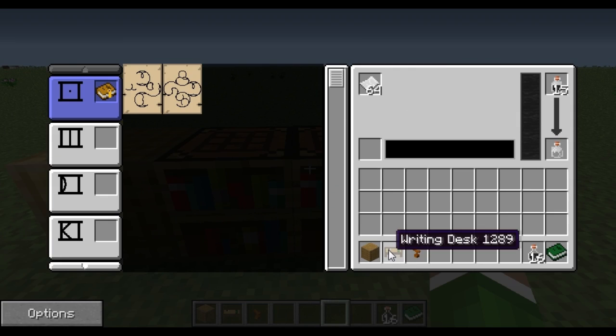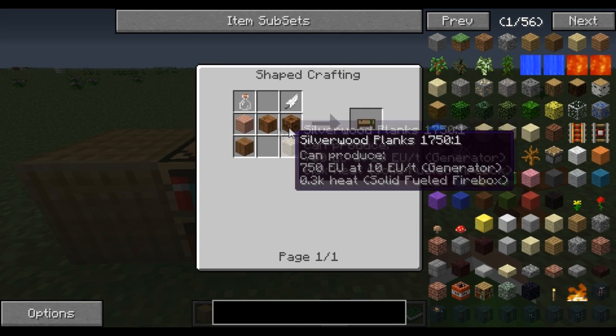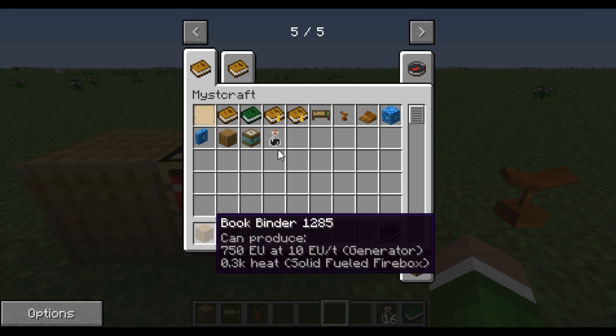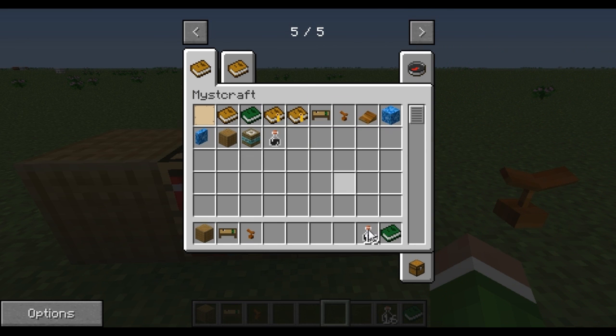First thing you're gonna want to do is make a writing desk. A writing desk is really not that hard to make. Here's the recipe. All it is is some wood planks, glass bottle, and feather. Next step, you're going to need a notebook. Notebook, once again, three leather, not very hard.